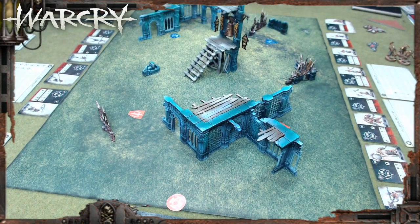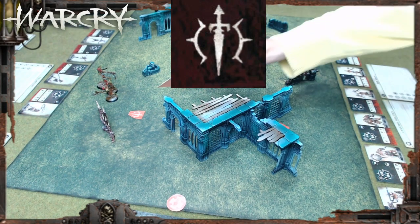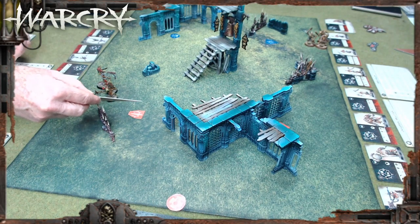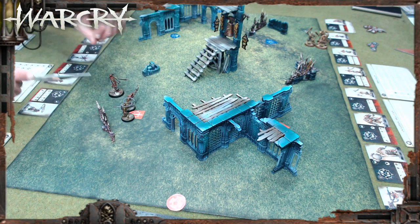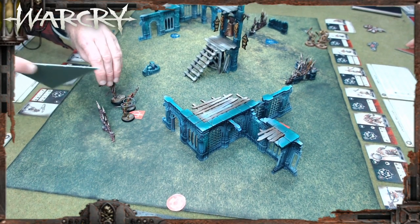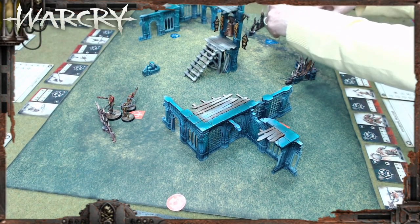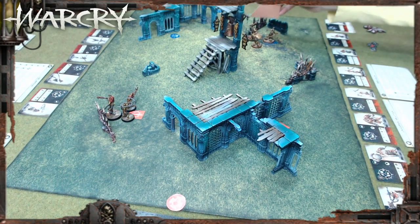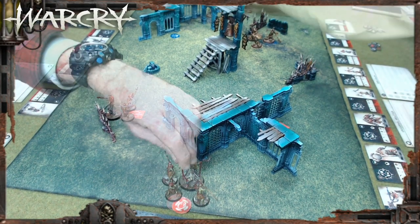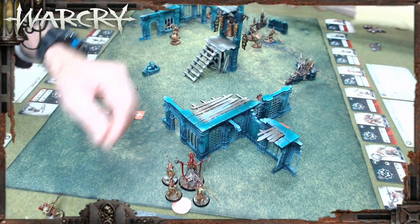Setting up the dagger first — these are the guys that need to be kept alive, within three inches of the dagger marker. Placing a brutal polearm and a flail — an awakened one with a flail and a joyous one. Making sure they're all within three inches. The Iron Golems place their shield with the signifier, the ogre breacher at the back in the hammer group, and a couple of guys next to him.